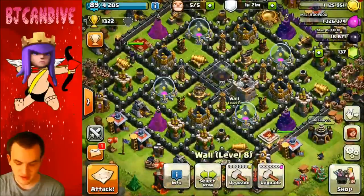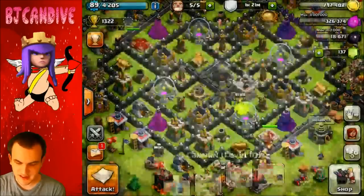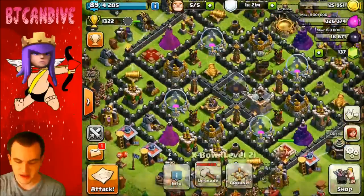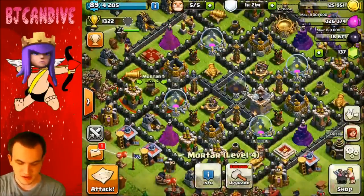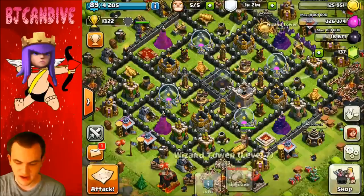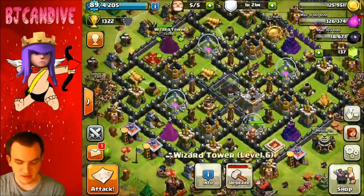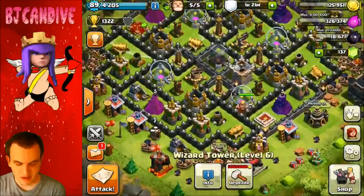I'm going to go ahead and upgrade 2 right now while we can afford them. I'm more interested in getting the Level 9 walls now than getting the X-bows, Teslas, or Mortars up, or even the Wizard Towers. I might finish off the Wizard Towers just to have an even look to them, but I do want to get them up to Level 7, and then I'll continue to work on these walls.